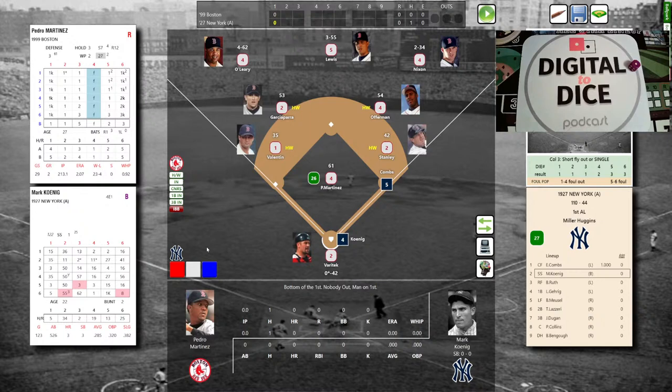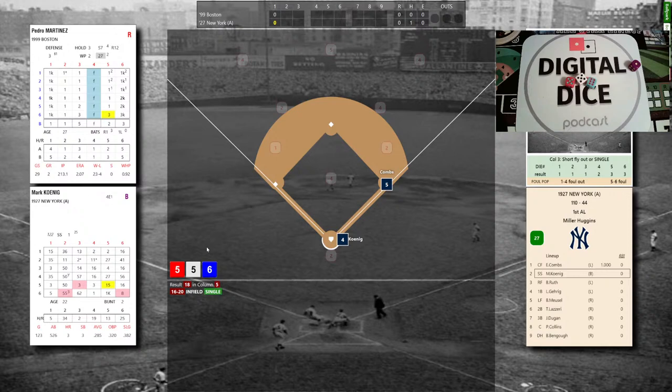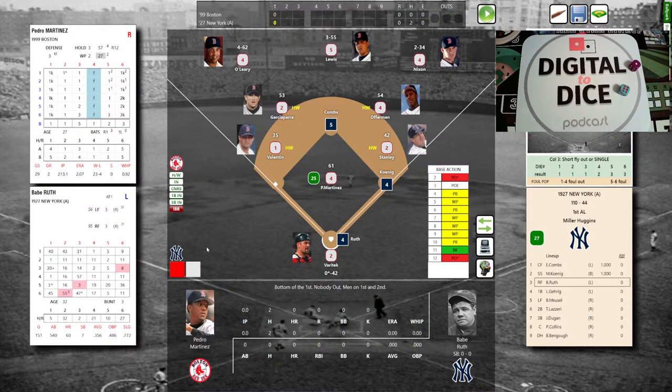For Mark Koenig — .285 with 3 homers — the infield plays halfway hoping to turn two. Pedro with a slide step: pitcher control column, 5-5-6, that's an 18 — Koenig swings and it's an infield single, dribbling into no man's land. Combs goes to second, Koenig to first — two on, no outs. Pedro's in a bit of a pickle.